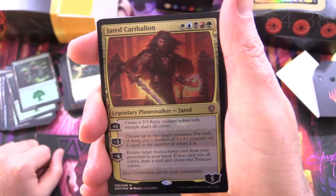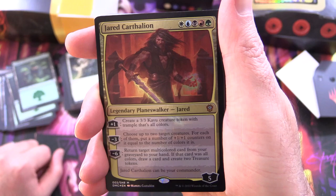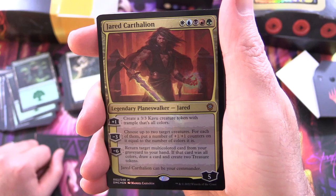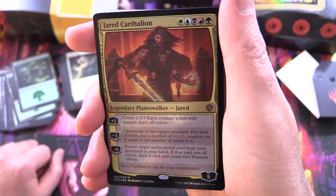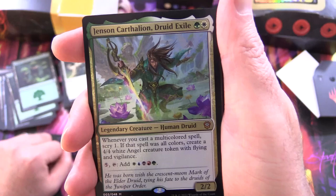Jared Carthalian is a Legendary Planeswalker — Jared, loyalty five, costs five. His plus one: create a 3/3 Kavu creature token with trample in all colours. Minus three: choose up to two target creatures; for each of them, put a number of plus one/plus one counters on it equal to the number of colours it is. Minus six: return target multicoloured card from your graveyard to your hand. If that card was all colours, draw a card and create two treasure tokens. Jared Carthalian can be your commander.